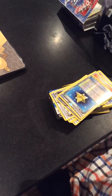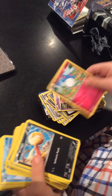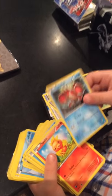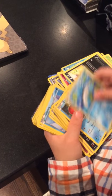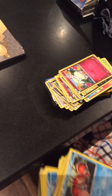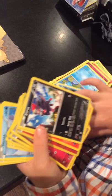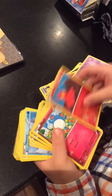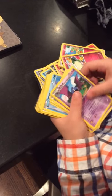I have a Combi, Spoink, Merrill, Scraggy, Shuckle, Corpfish, Torchic, Celio, Zora, Barboach, Cottony, Corpfish again, Zora again, Larvesta, Esper, Slugma, Merrill again, another Cottony, Golbat.